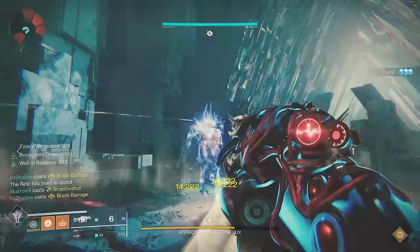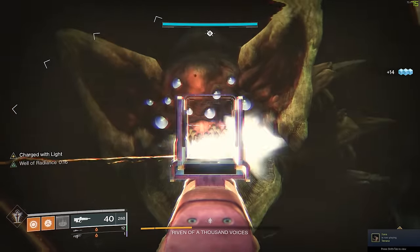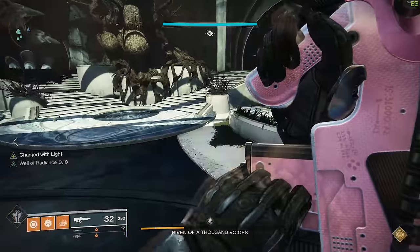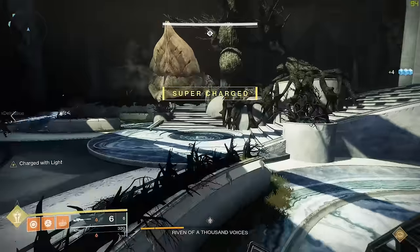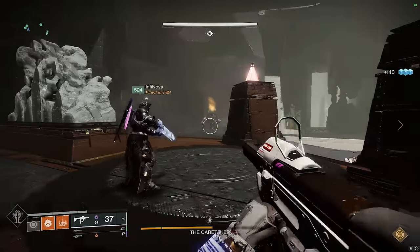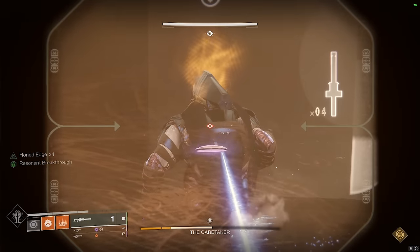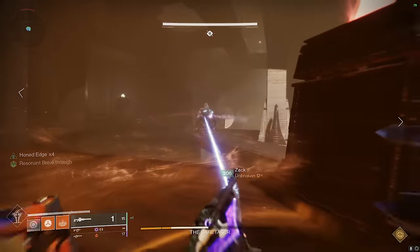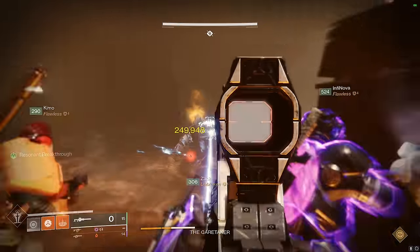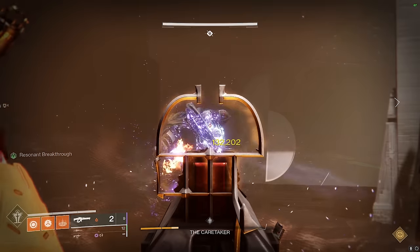There will also be an escalating power level modifier, making each week progressively more challenging in terms of raw numbers. To reward you for this added difficulty, each week will also provide better rewards. You can get adept raid loot, deep sight versions of raid weapons, and even exotic weapons. Some rewards are weekly and others are linked to pursuits or triumphs, and many depend on your performance. If you complete each encounter before the bonus timer expires, you'll be rewarded with a platinum score and the greatest rewards. Overall, this seems like a great opportunity to grab some raid loot and be heavily rewarded for your skill.